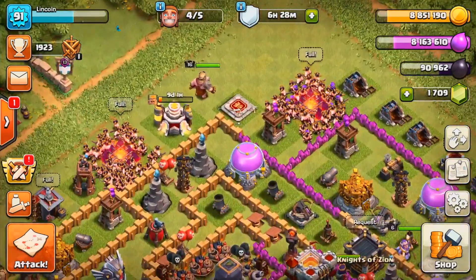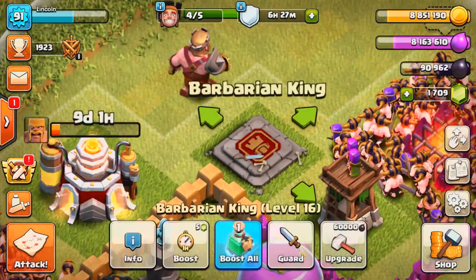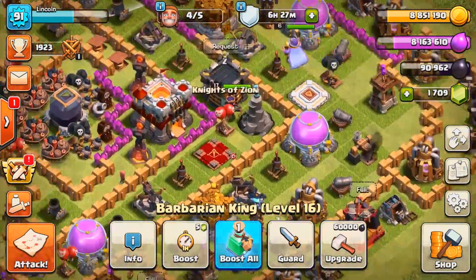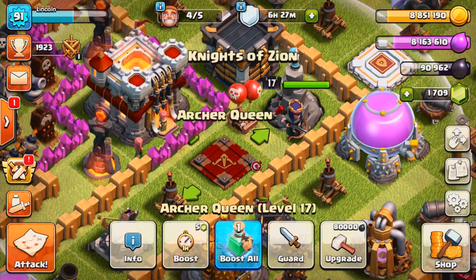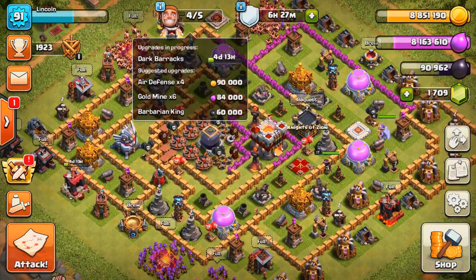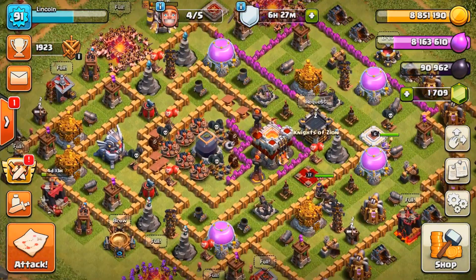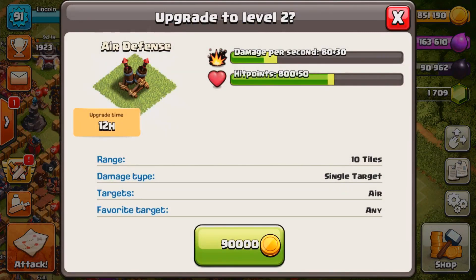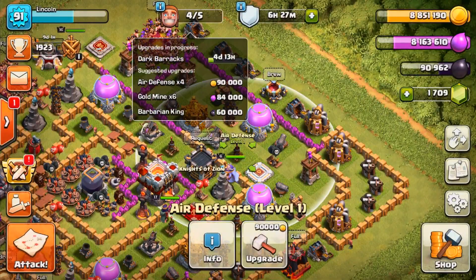Last episode, we were only a couple of thousand Dark Elixir away from upgrading the king. Between episodes, I actually did a boost, and I believe we have enough Dark Elixir — yes, plenty to upgrade the queen to level 18. That's kind of the main focus today. I've also got four builders available again because I did a lot of the cheaper upgrades, like eight-hour ones. Now, the next cheapest gold upgrades are the air defense — only a 12-hour upgrade — so we'll see where we get to today.